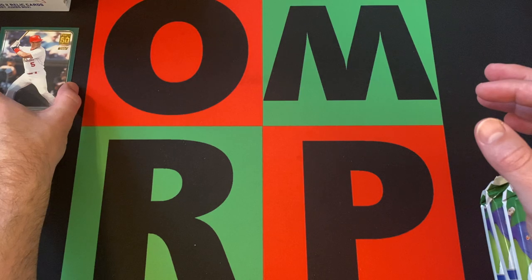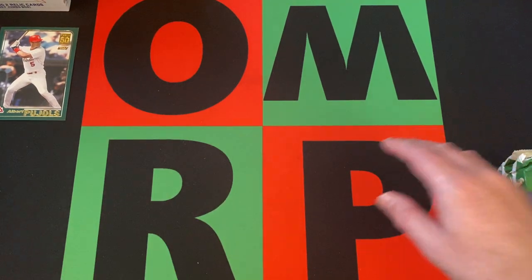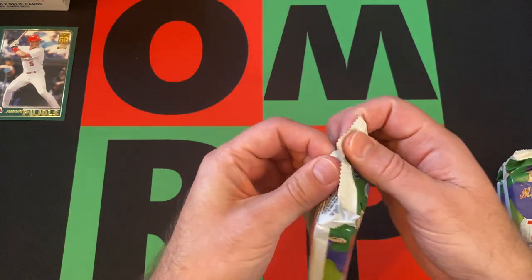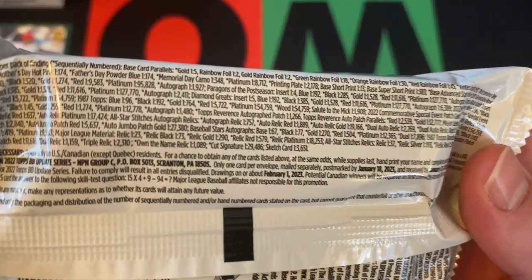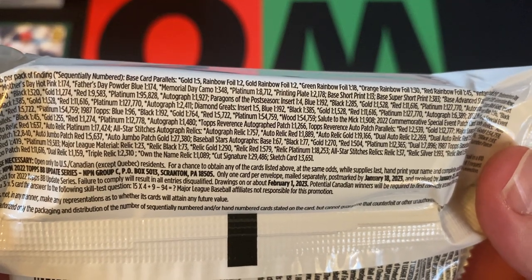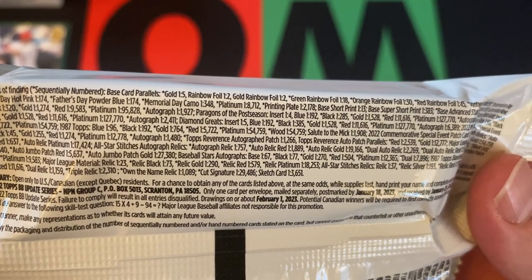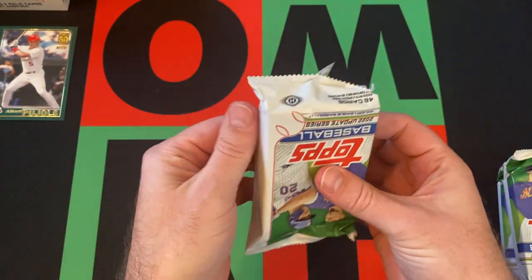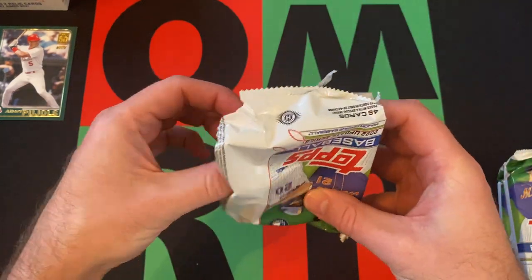There's Pujols over on the side here — that would have been cool to get autographed, but oh well. We're going to dive into these. Hopefully we can get a bunch of Julios and Witts and Torkelsons and whoever else we can find. Hopefully some parallels and stuff. Golds are one in five, so we should get two of those. Rainbow foils one in two, so we should get five of those. Gold rainbow foils are also one in two, so we could get five of those as well.